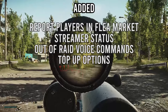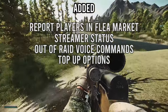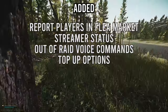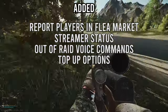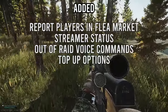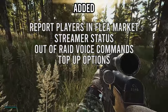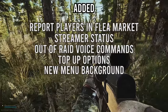If you right-click on an item, there's now a 'Top Up' option that lets you fill a stack with items of the same kind. For example, if you have two different 30-round stacks of ammo, clicking Top Up will merge them into a single stack. Importantly, it won't mix found-in-raid items with non-found-in-raid items, so it won't ruin items you need for quests.